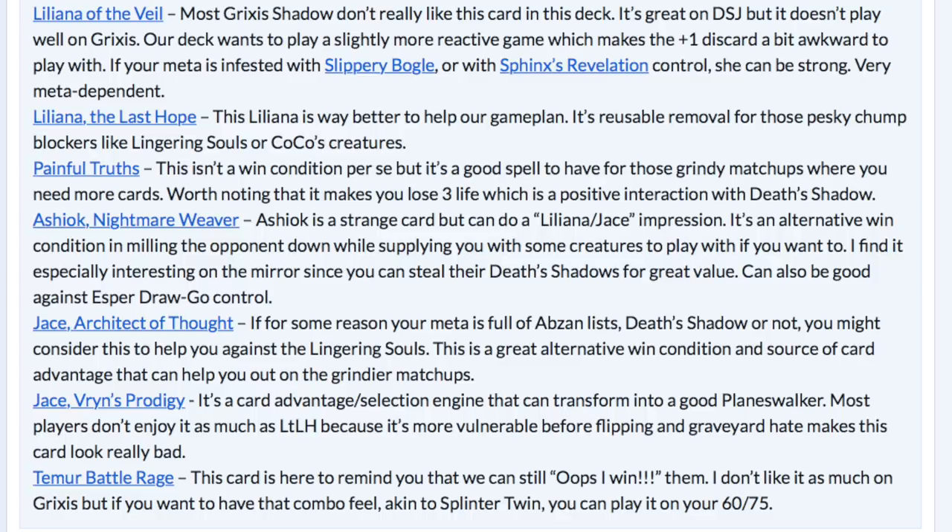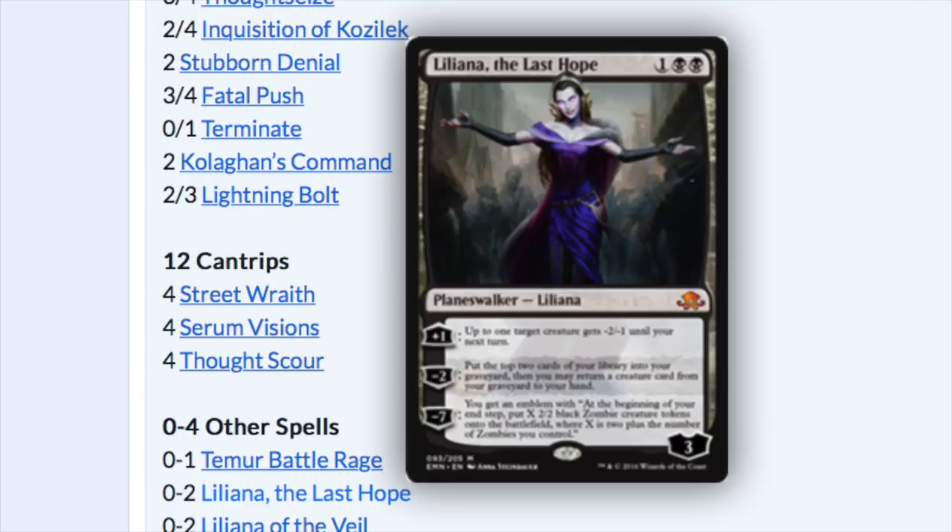Some of the cards I want to talk about include Liliana of the Veil — very good against Boggles and against control. It's a very powerful card that strains your opponent's resources. Now the better Liliana is actually Liliana, the Last Hope, which is in Standard and is the most expensive card in Standard. It's very good in Standard but may be even better in this deck. In a typical Jund deck that plays Liliana of the Veil, the Last Hope is additional copies — like 4 of the Veil and 2 of the Last Hope — but in this deck it's actually the opposite.